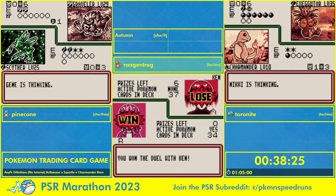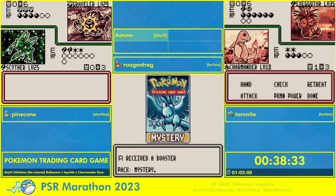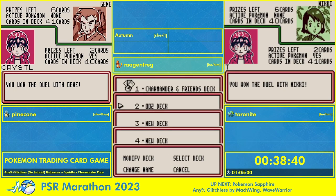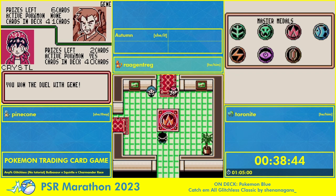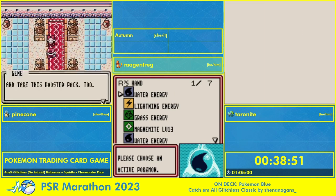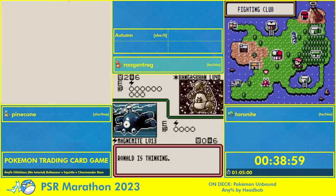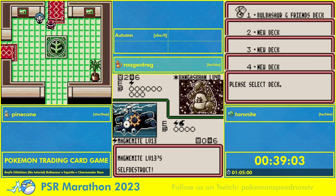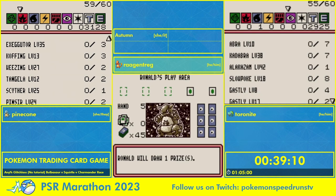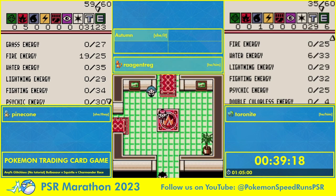Exeggutor — it's only a basic, if I remember right, doing 20 damage per coin flip heads depending on how many energy you have. Usually you'll only ever have one energy on it, so it's not actually the scariest thing in the world, but it's annoying because it's out of reach of one-hitting. With the exception of Magmar — and Charmeleon can, actually, on that note — none of our cards can one-hit it. It's rare that you see Charmeleon though.